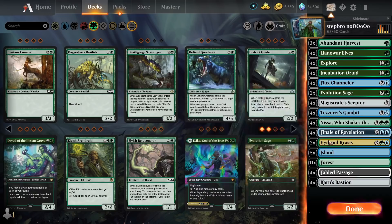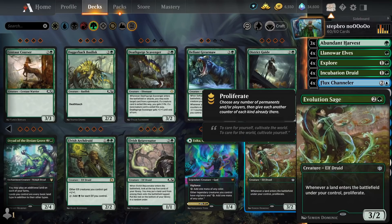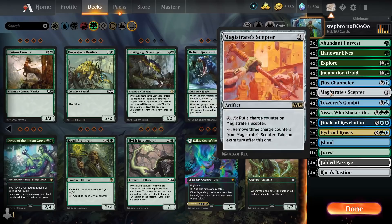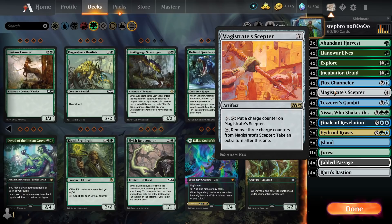If you want to run this, you'd go two Evolutionary Sages and four Finales of Revelation minus the Hydrossis Crosses, but I'm not gonna do that in this deck. I think this version is a little bit more reliable. It's kinda meme-ish to a degree, not bad but definitely kinda meme-ish. So yeah, a lot of ramp, a lot of search, a lot of ways to trigger Flux Channeler, and a lot of proliferation action. As soon as the Magister's Scepters get going, you have Karn's Bastions and with Nessa you can make these go brr for infinity.